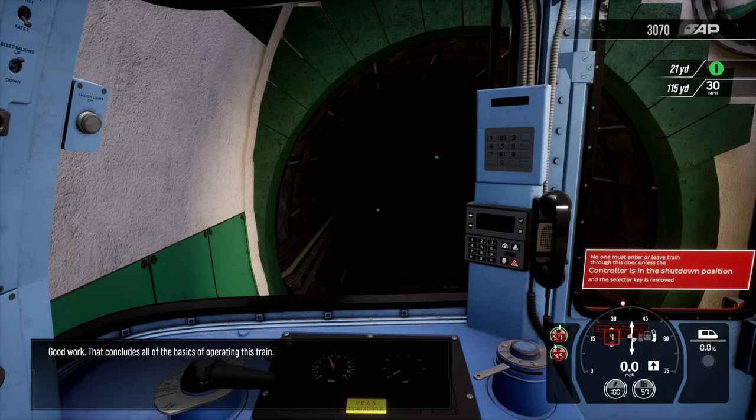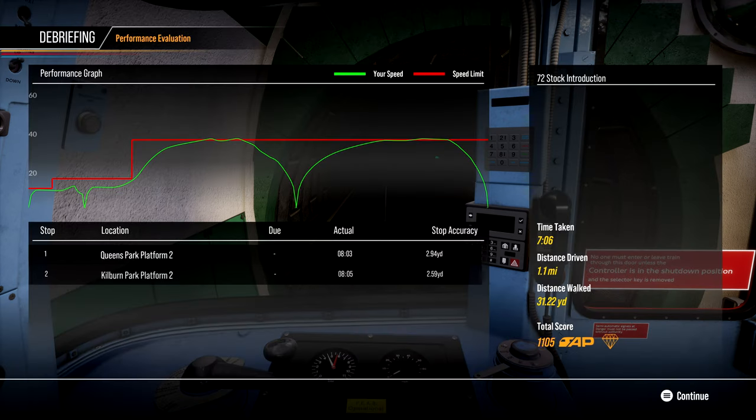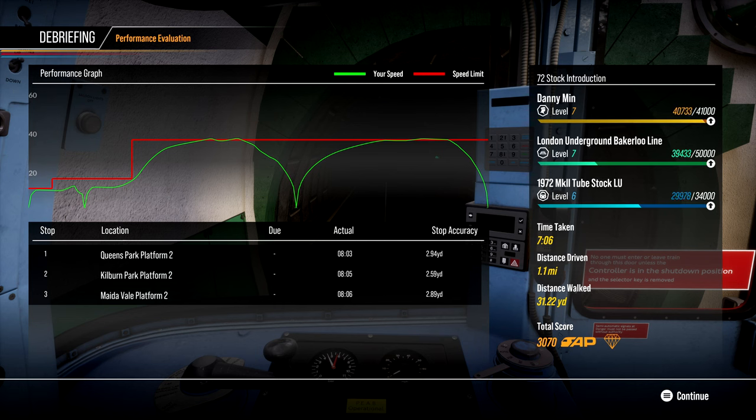Good work - that concludes all of the basics of operating this train. So that was easy. This tutorial, the second one, runs way better than the first one. It's so much better and easier. The dead man's handle actually stays in place so the brakes do not apply every time you try to move the accelerator. And it just works - it's so much better. If the first one was like that, no one would have any issue.